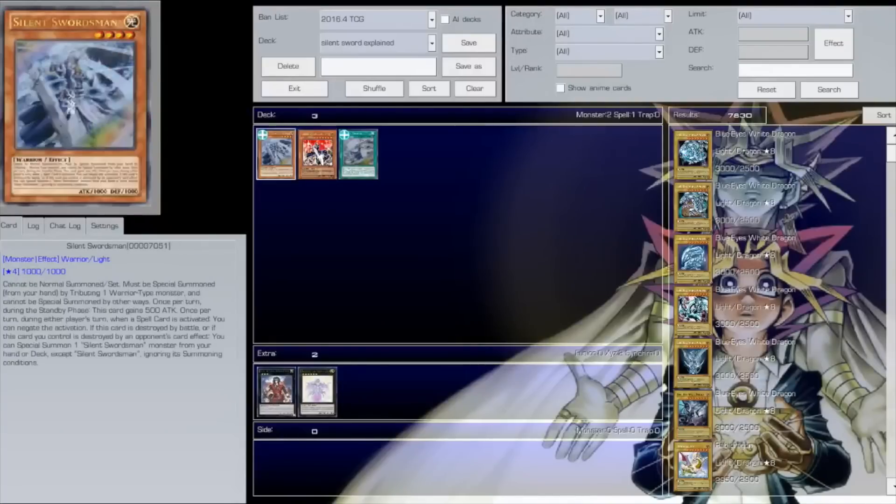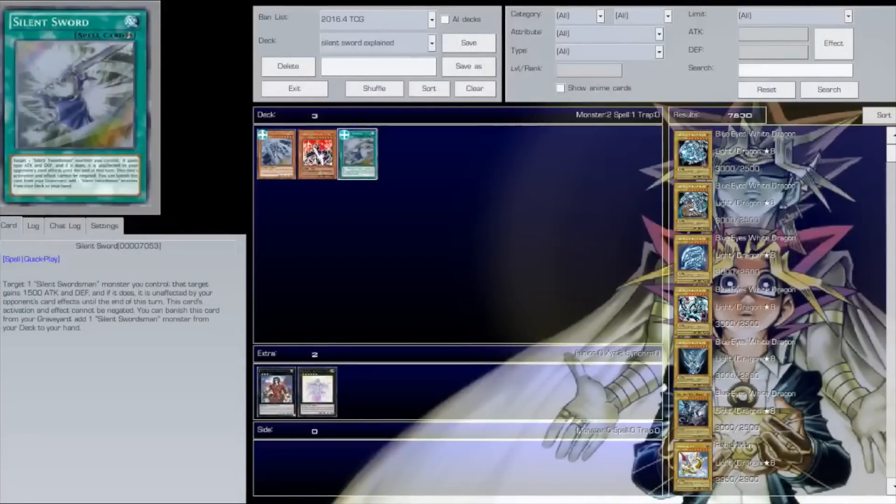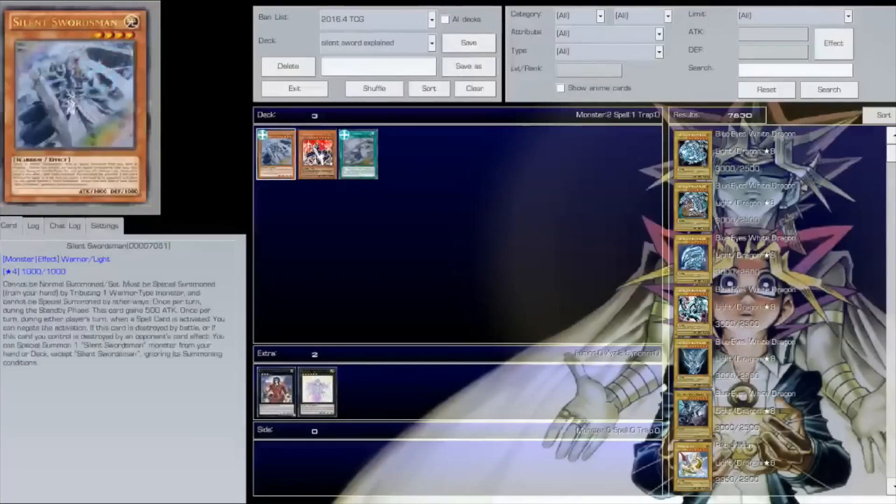Basically, you summon Silent Swordsman, negate some spell cards, crash it into a monster, and bring out this 2800 beater. Then you play the Silent Sword spell card in the deck. If you target Silent Swordsman Level 7, he becomes a permanent 4300 beat stick. If you target Silent Swordsman, he becomes a permanent 2500 beater with the continuous effect of gaining 500 ATK per standby phase. You can even boost this card up to 5000 ATK, which is absolutely insane.